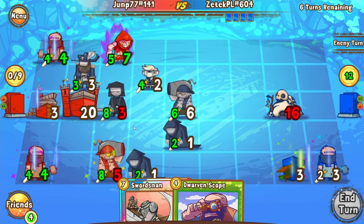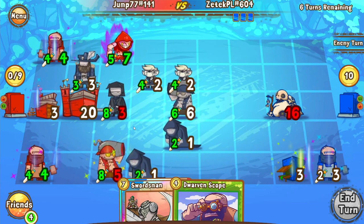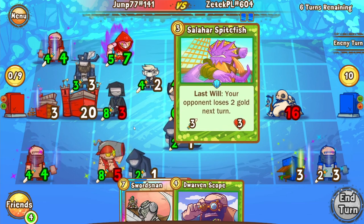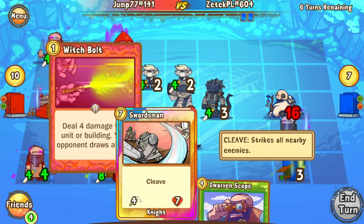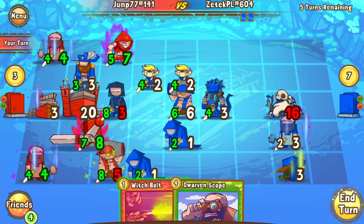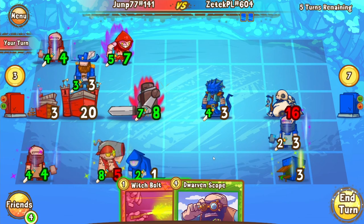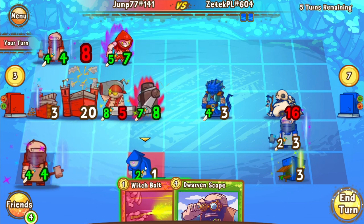The reason that was a misplay is he could have kept the Southport Cannoneer back one square and out of danger if he had just moved the Ranger first and then moved the Southport Cannoneer afterwards. The only reason he should have moved up the Cannoneer was if he wanted to take an 8 hit on Castle — which he didn't. So that was a definite misplay there. And now we're going to see a Big Swordsman Valley coming onto the board for Jump — that is absolutely massive for him, and that may just change the course of the game.